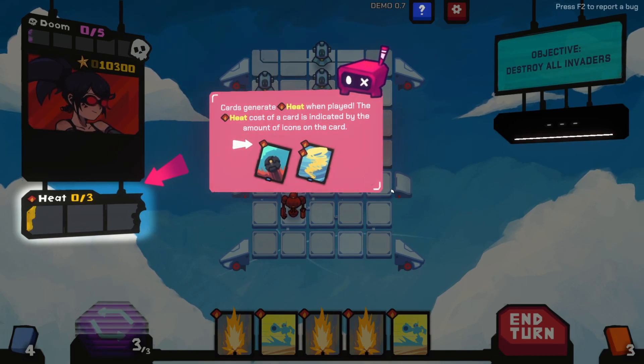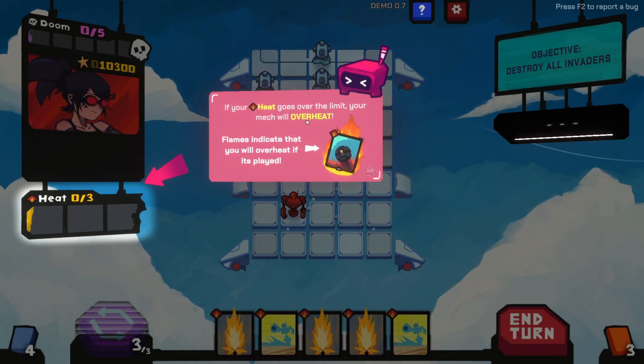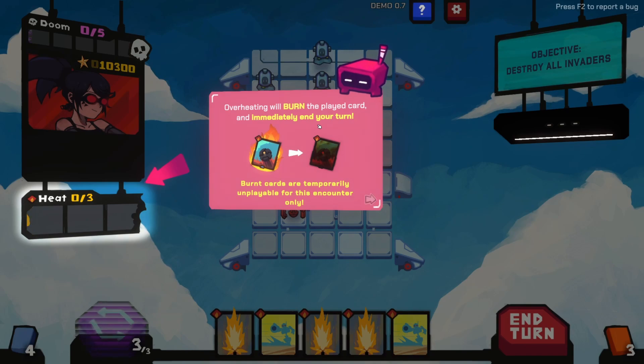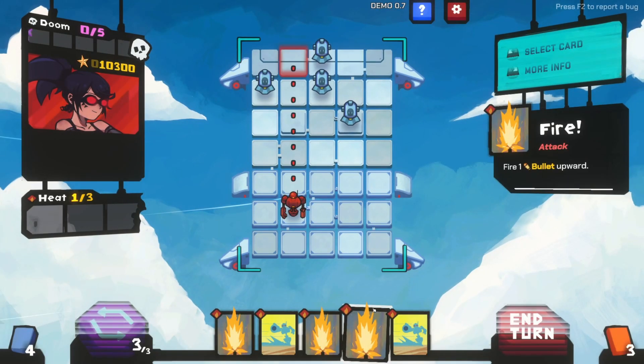Cards generate heat when played. The heat cost of a card is indicated by the amount on the icon. If your heat goes over the limit your mech will overheat. Flames indicate that you will overheat if a card is played. Overheating will burn the played card and immediately end your turn. Burnt cards are temporarily unplayable for the encounter only. Let's try it - play cards until you overheat and end your turn.